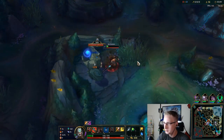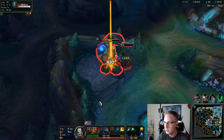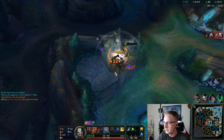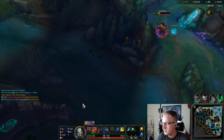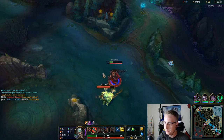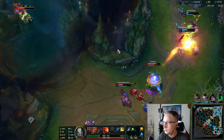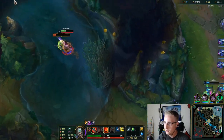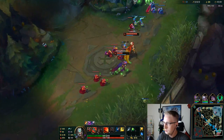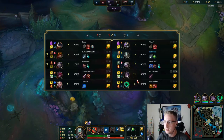Let's go ahead and do blue. Save our Smite for blue, because blue buff is the only buff on the first clear that has armor. Let's go ahead and do the Scuttle Crab, then Gromp. Once we've done a complete full clear including the Scuttle — one Scuttle plus all your camps — you will have Tiamat on your first back, which is awesome for hard farming.